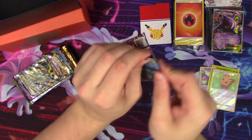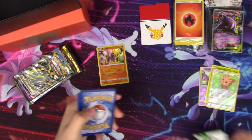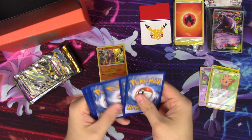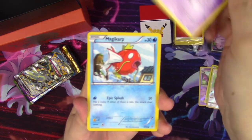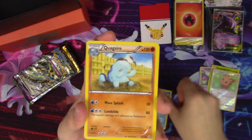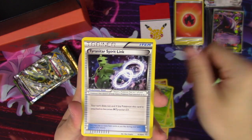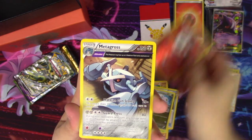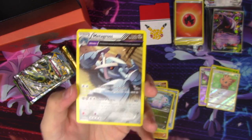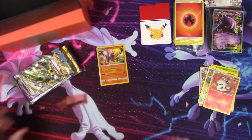Ancient Origins — we could get a Hoopa, that would be sick. We have Unown, Magikarp, Quagsire, Spinarak, Spinarak, Wooper, Ariados, Tyranitar Spirit Link, a Sliggoo, Larvesta reverse, and a Metagross Ancient Trait regular rare.